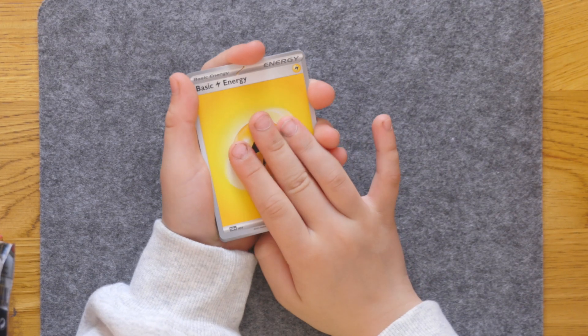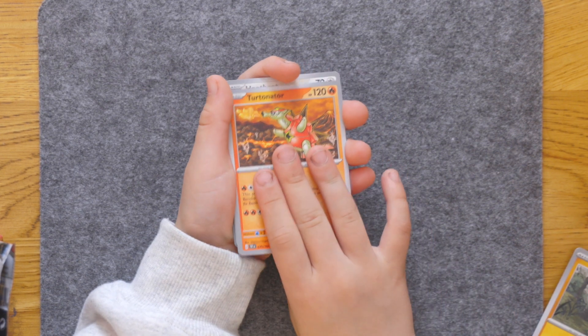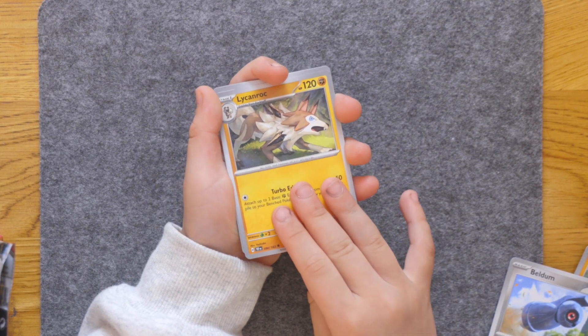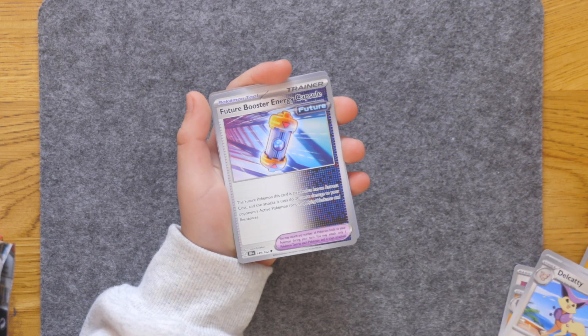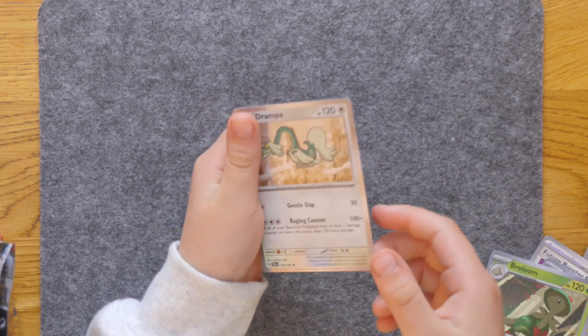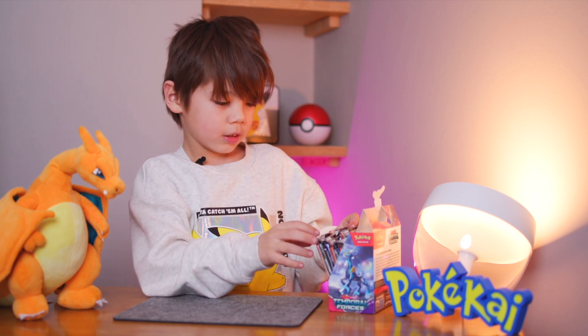Basic energy, Meditite, Turtonator, Hoo Foot, Eldon, Lycanroc Dusk Form, Delicacy, Future Booster Entry Capsule, Poochyena, Frenum and Drampa — it might be useful in my deck. Now let's see.